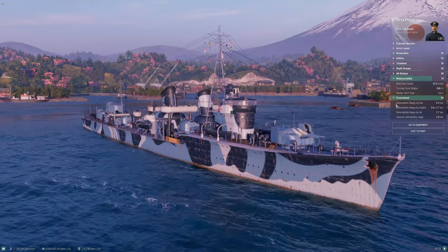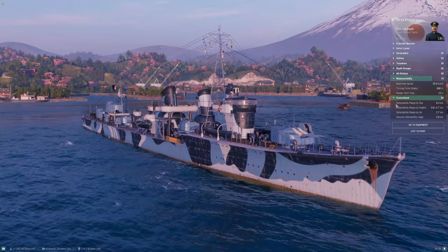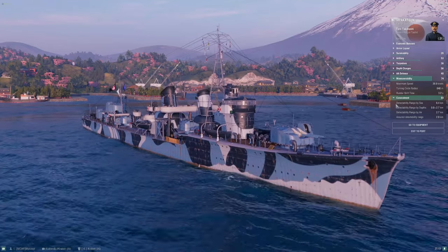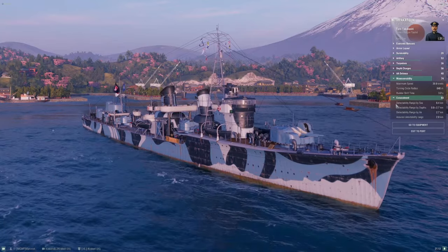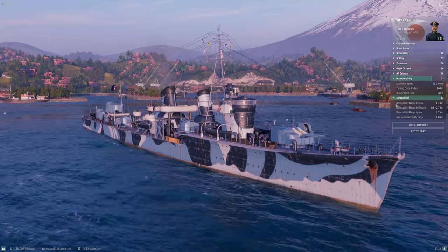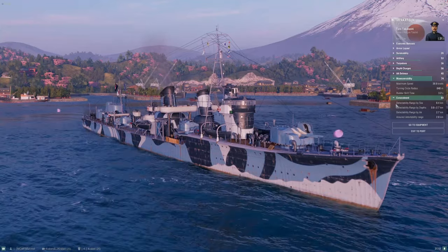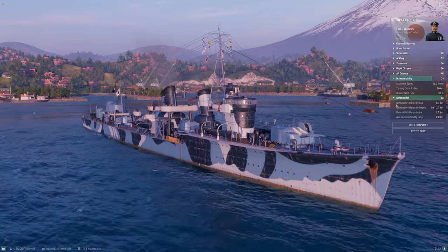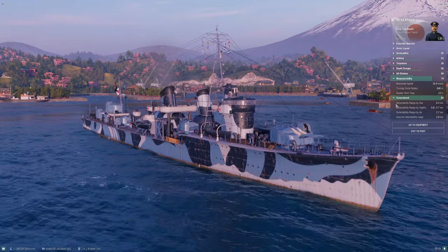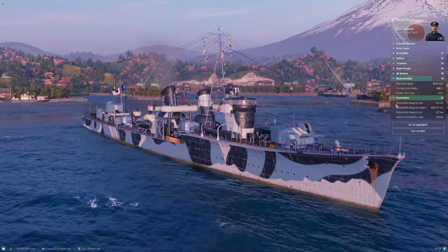This detection is expressly the ship's single biggest handicap — you're going to fight this detection range forever. This is worst in tier for the line. Down at Mutsuki it was like five and a half, it got a little worse at Fubuki at 6.0, but 6.0 is still manageable — especially at tier 6 where there are a lot of destroyers in that range. But now we're at tier 7, and you're going to start seeing a lot of tier 8 and 9 opponents who have sub-6 detection, and you're sitting at 6.4. This is really really rough.